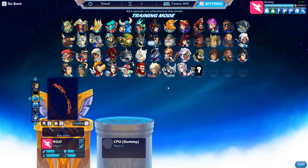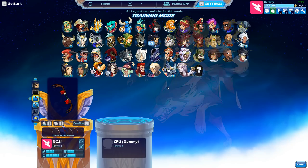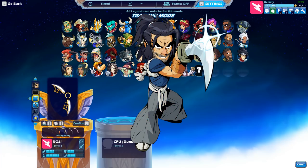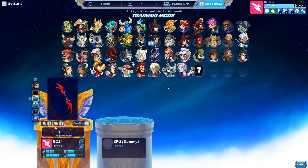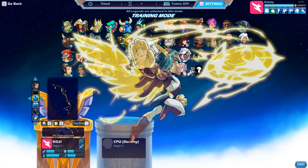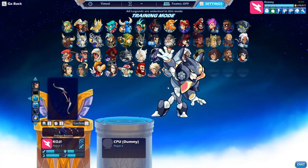There are 8 bow characters in Brawlhalla. The 8 characters include Ember the Fangwag's daughter, Azoth the one-man dynasty, Koji the Wanderer, Diana the Monster Hunter, Yumiko the Kitsune, Kaya the Natural, Zariel the Celestial, and Vector the Superbot.